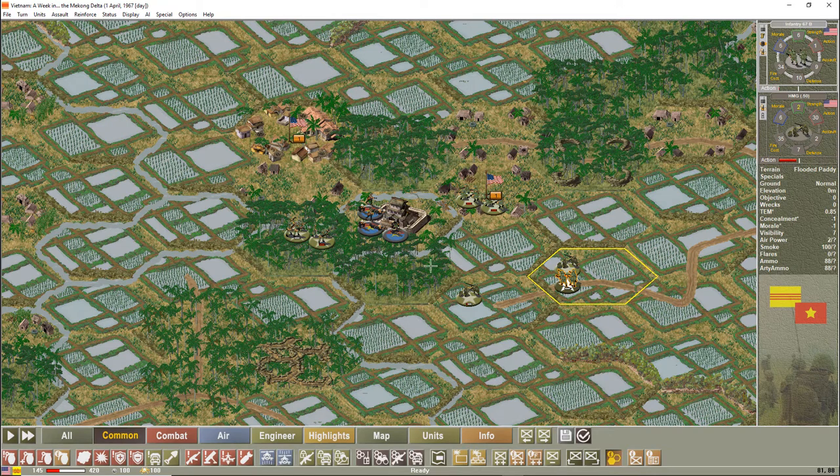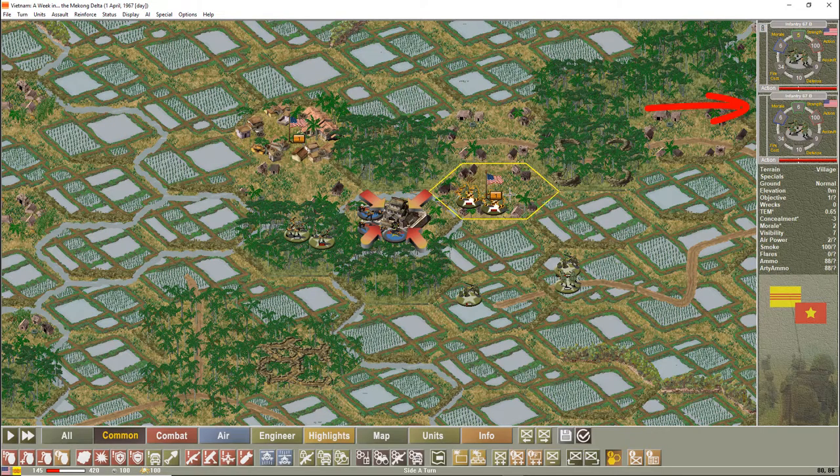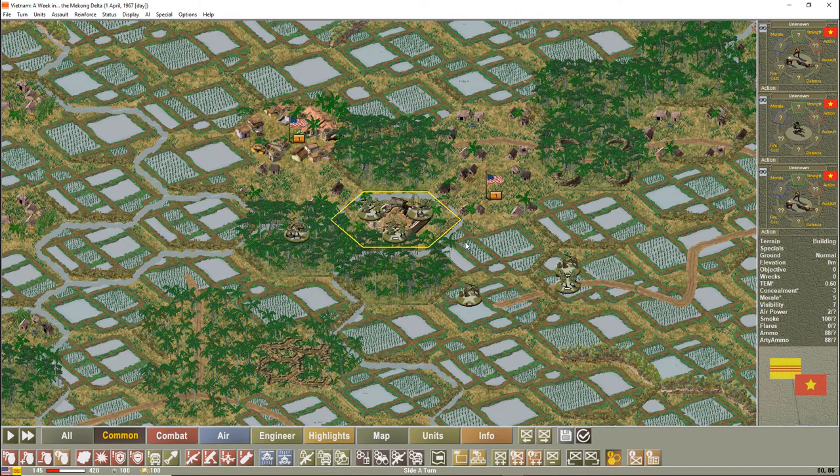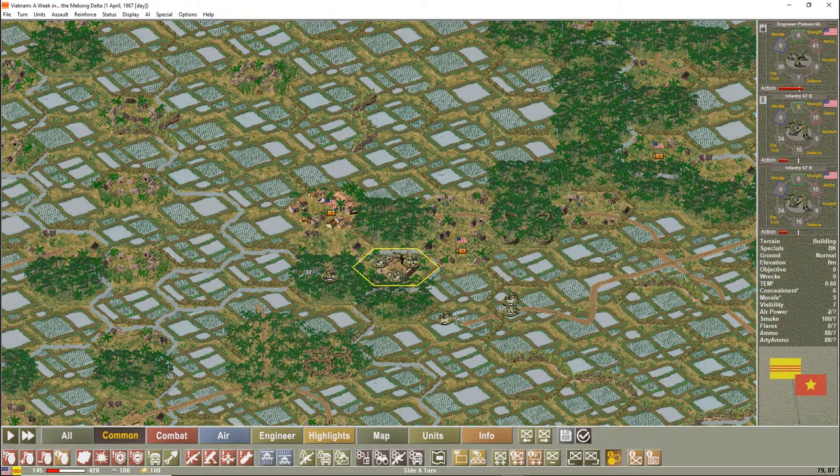Now I'm going to perform an assault — specifically a flanking assault because I have units on opposite sides of the target. I select my engineers and right-click in movement mode on the target hex, which turns on the assault icons. I double-click the other units and have them right-click to join the assault — you can see the icon showing they're involved. I resolve the assault by pressing the assault button. The defenders' morale had dropped enough and I was able to capture the position — we got really lucky there.